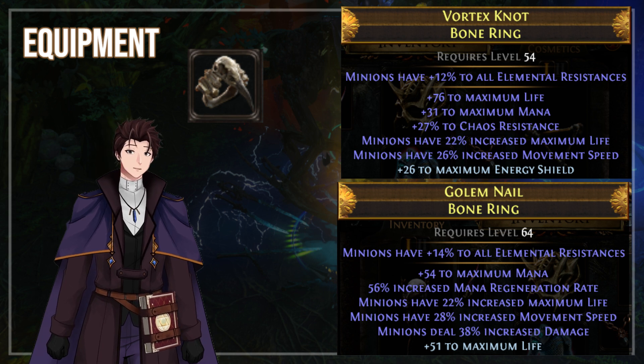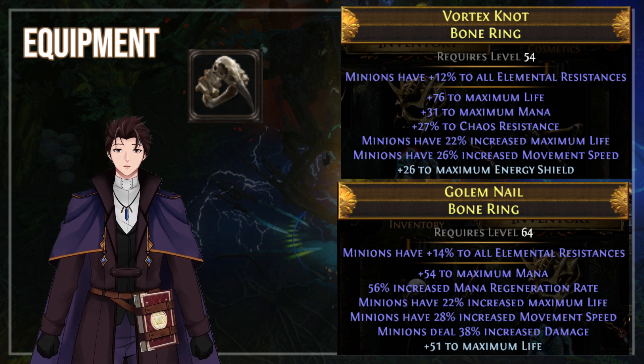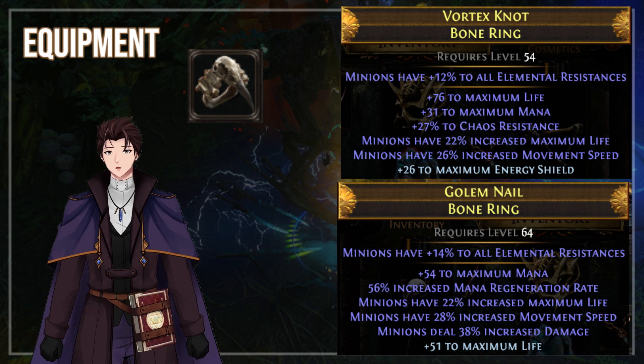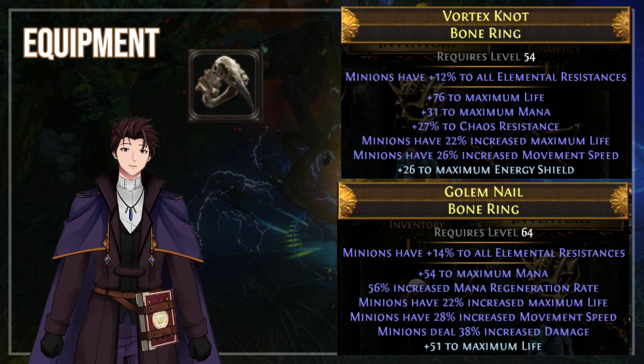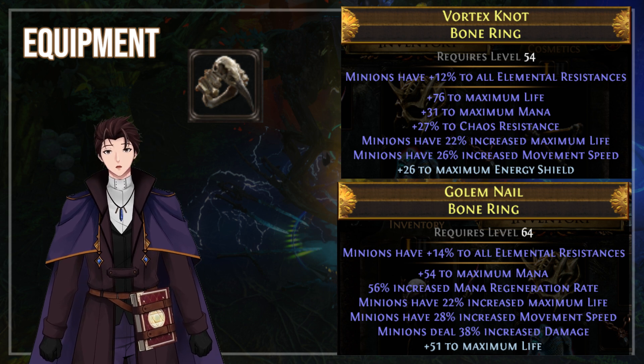For the rings, we get Minion modifiers, Increased Life, Damage, and Movement Speed. You can also grab Minion Attack Speed on the rings instead of Minion Life. Life and Resistances for yourself are equally important.